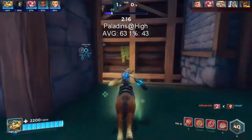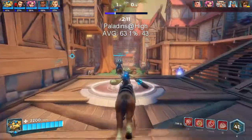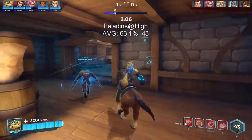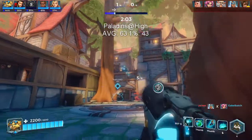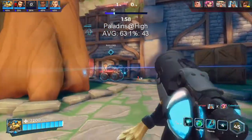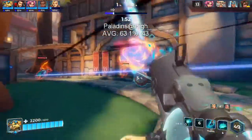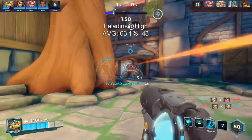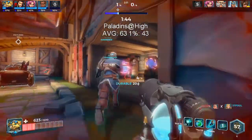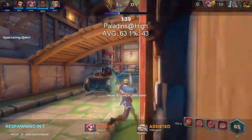The penultimate choice in our lineup is very much more recent, and a game that surprises me even more than Borderlands in how forgiving it is to old, obsolete hardware. Paladins is a team-based shooter that shamelessly draws its inspiration from Overwatch, to the extent that its laughably similar characters end up being just as endearing as the ones they try to imitate. Can anyone spot the — not Reinhardt? On the high preset, I was rewarded with an average of 63 FPS and a 1% low of 43. Gameplay was smooth, and while I'm not particularly skilled, I can't blame it on the graphics card.